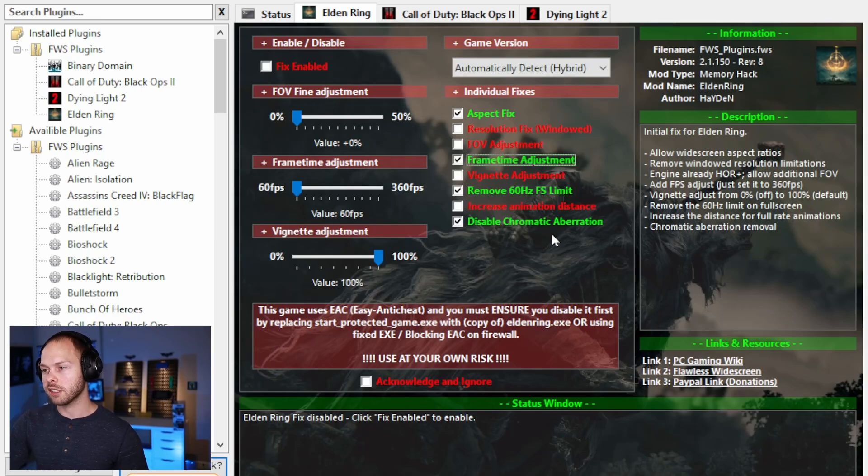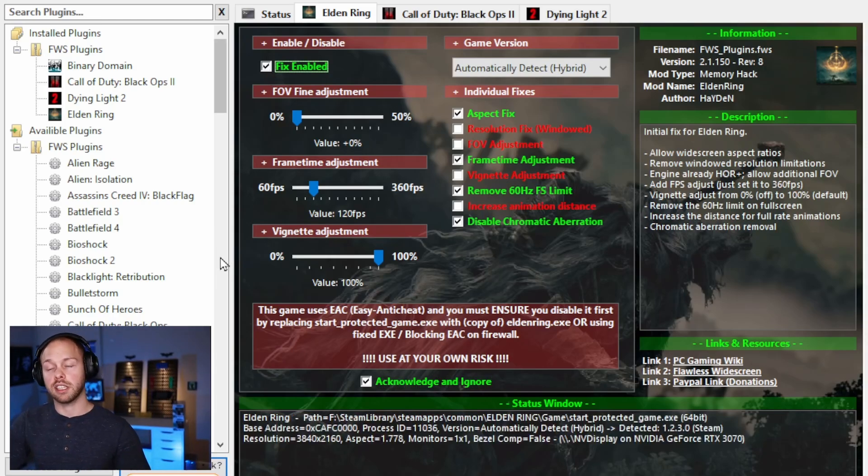We also want to enable the frame time adjustment, and then we're going to adjust the frame rate to whatever we want. In my case my OLED TV will max out around 120 fps, so I'm going to set it to 120 frames per second. From there you have to acknowledge a statement that you're doing all of this at your own risk, and then you have to go up and actually enable the fix. If you do not enable it, nothing will change.